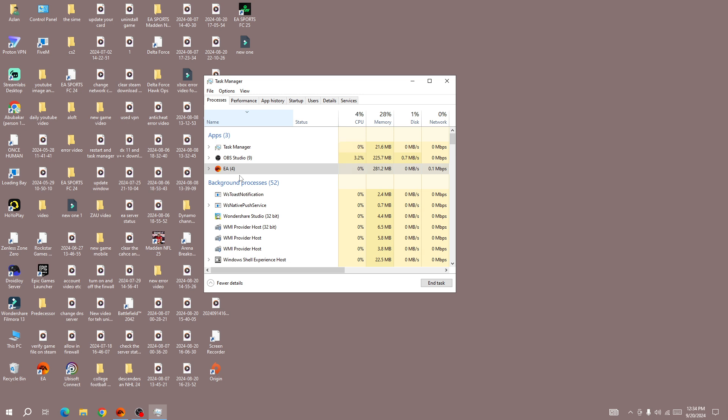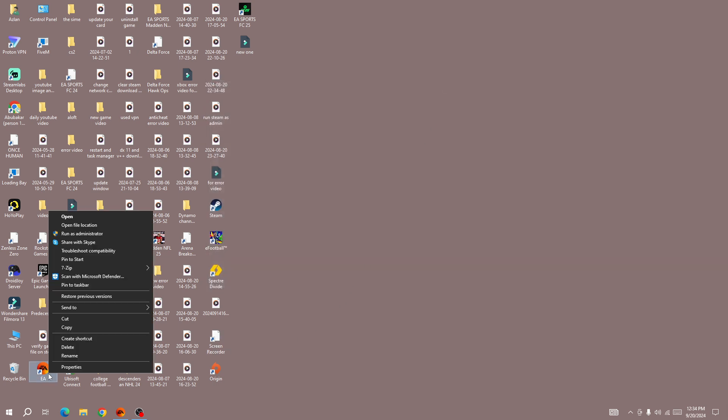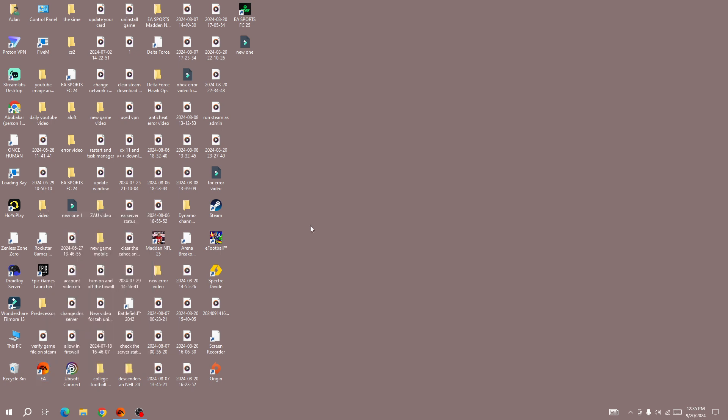After that, reopen the EA app as administrator — right-click on the EA app and select Run as Administrator. Once you run the EA app as administrator, launch the FC25 game and you will be good to go. This is the first method and it has worked for a lot of people, so make sure you try these exact steps.